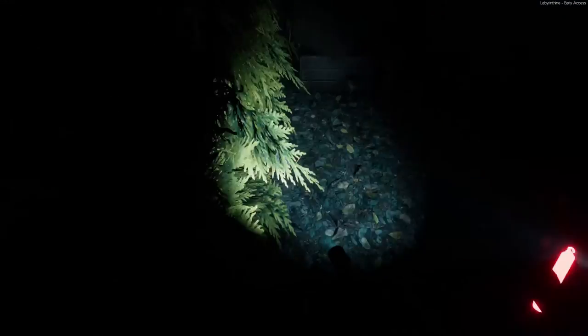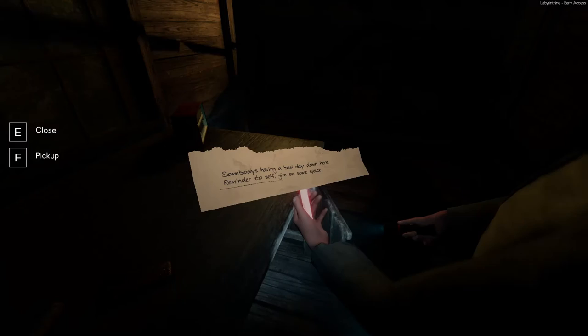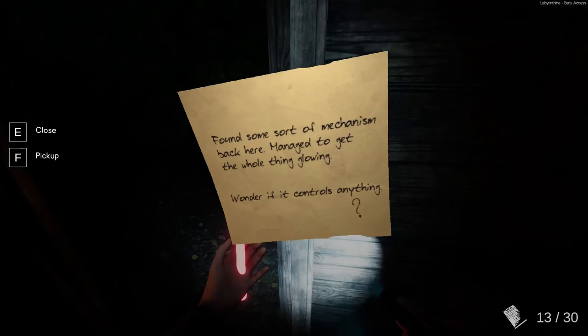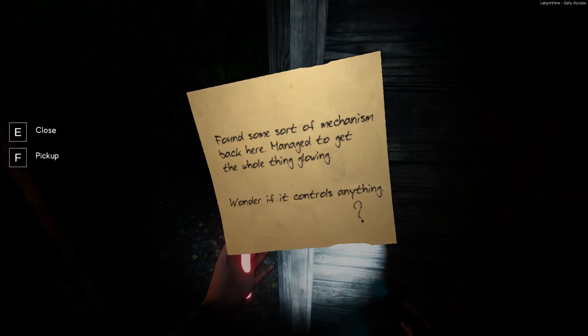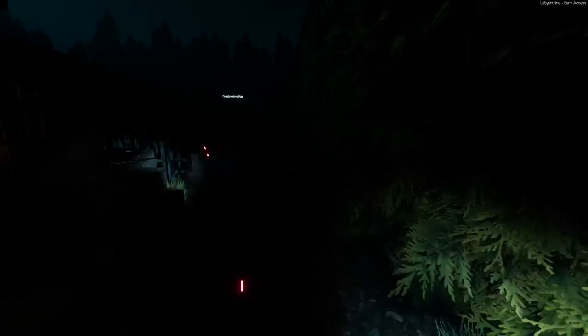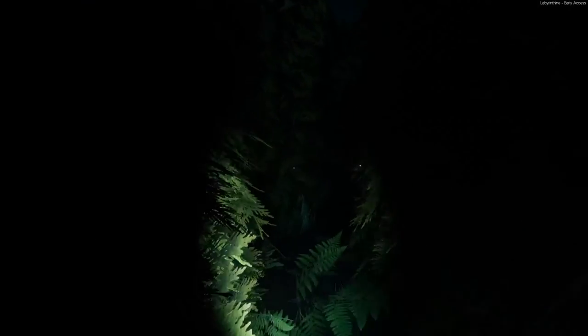Find whoever's hiding. Is this a house? It is a house — interesting. Somebody's having a bad day down here. Remember to self, give them some space. Can I turn this music off? Let's hurry up. I found some sort of mechanism back here — managed to get the whole thing glowing. I wonder if it controls anything. Now we got to backtrack. I think there was a locked door back there.